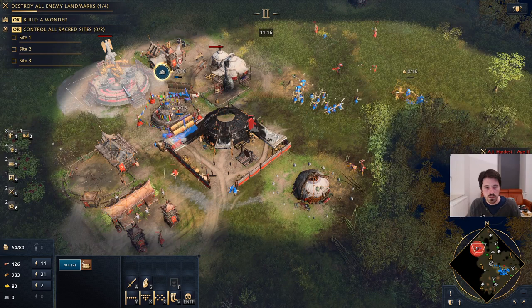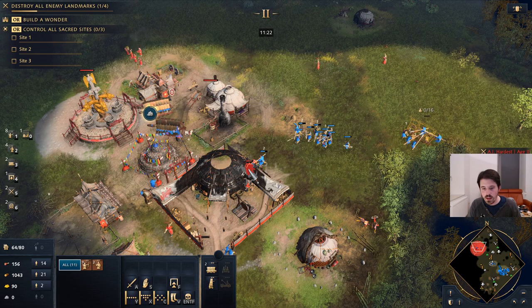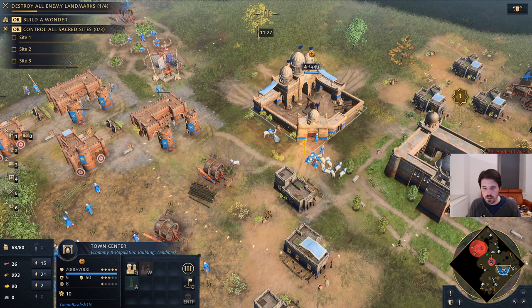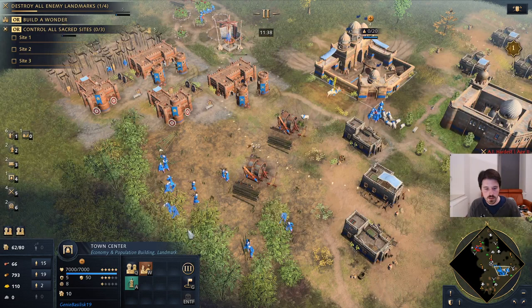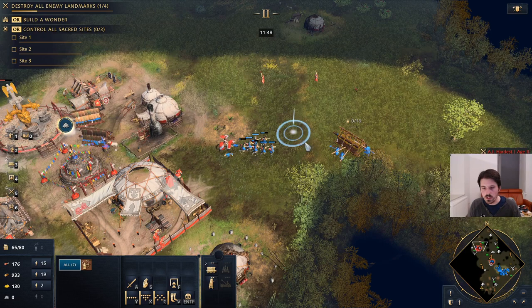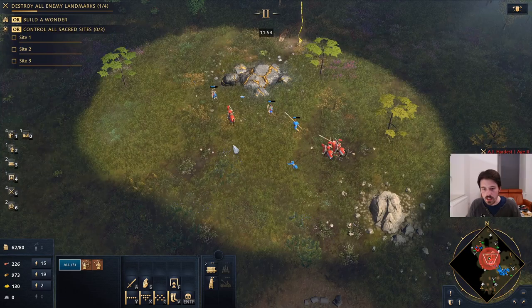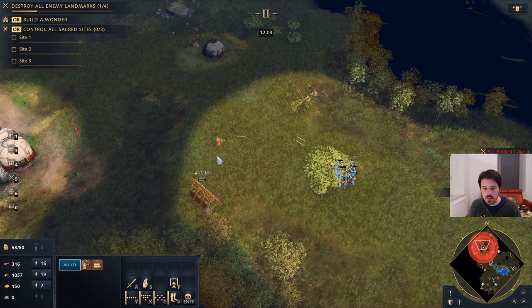We need to protect our archers from these guys. Okay, so this is gonna go down, and then we go straight for the next landmark to eliminate the Mongol player. We also have a lot of wood, so we can make a few more rams. I'm also making extra production. Okay, so the second landmark is gonna go down soon. I'm actually kind of losing units here in the middle — that's not good. Need to recoup a bit here.